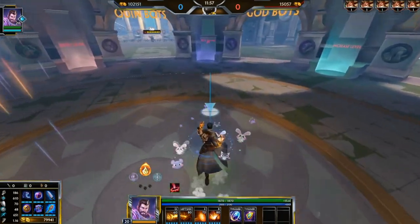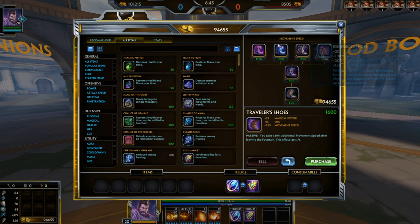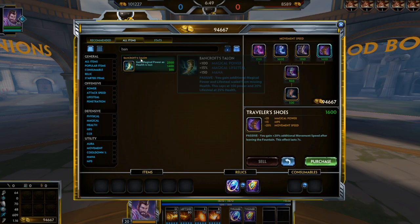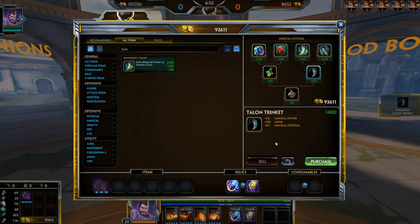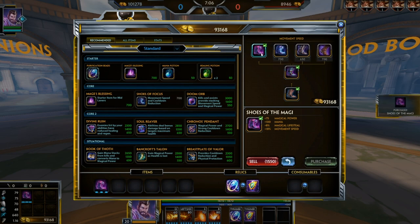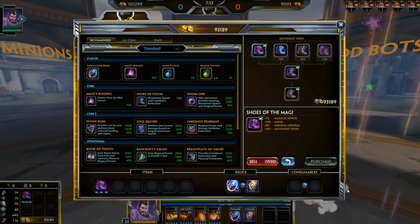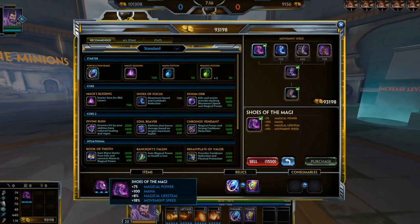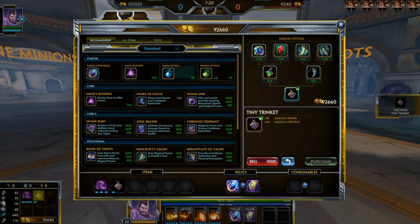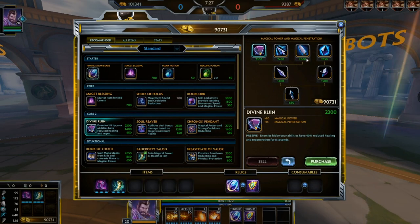We're going to go over the lifesteal build first, then a more cooldown-based build. The lifesteal Merlin build has been played at high elo ranked a lot. You can either start with Bancroft's T2, which I think is a bad start, or you can start with full lifesteal boots. At level one you'd sit in fountain, wait till after minions spawn, get 50 gold, and buy full lifesteal boots. You get no pots, but the boots give you mana. On your first back you'd get Tiny Trinket and more pots, and on your second back you'd ideally finish Bancroft's.